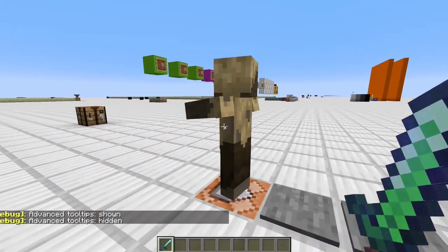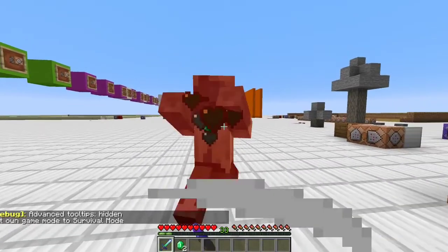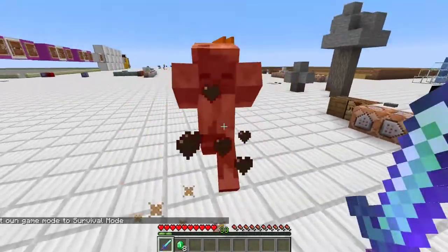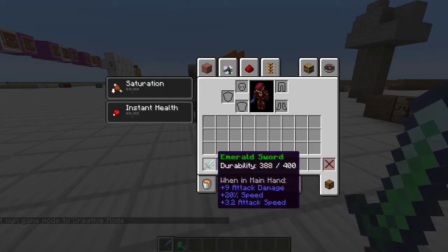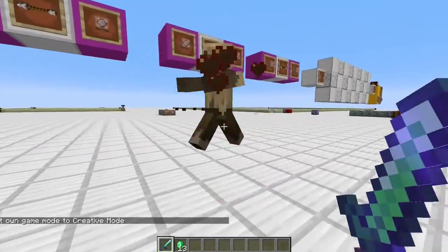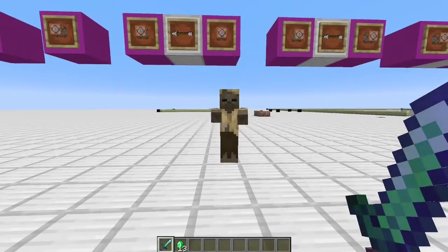So here, let's summon a husk. You'll notice one, the Emerald Sword has the ability of making enemies bleed emeralds. You'll also notice something: this durability is going down even though I'm in creative. And Diamond Swords still have a durability of 400. So how is this working?